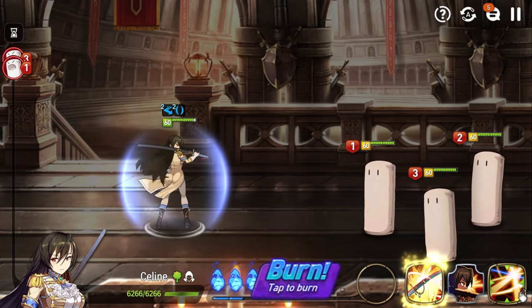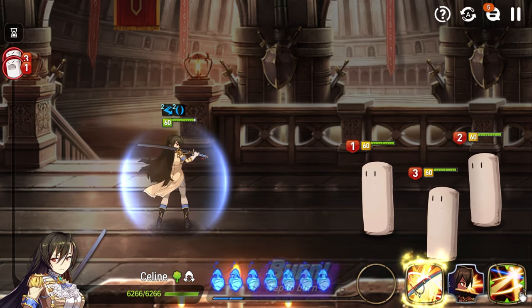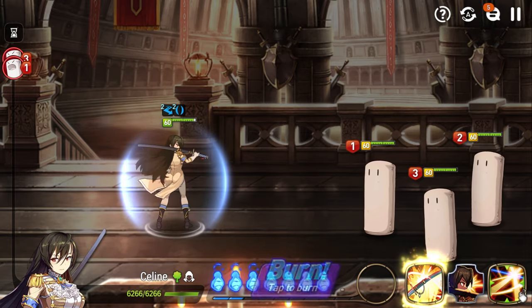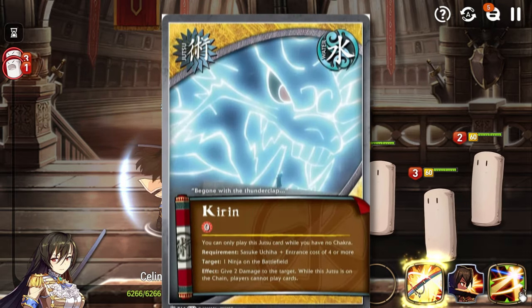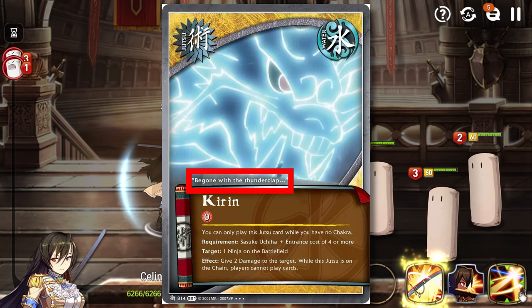What I'm trying to convey here is tanks, damage dealers, Soul Weavers — all of them — to quote Sasuke Uchiha, be gone with the Thunderclap.